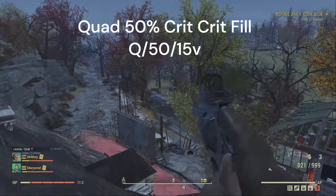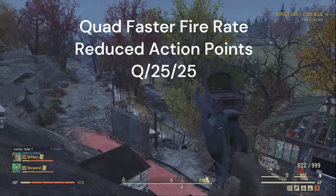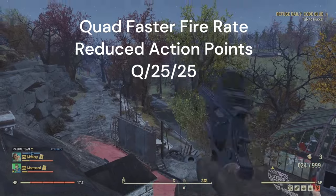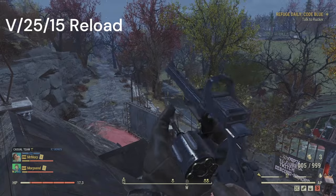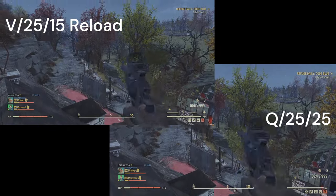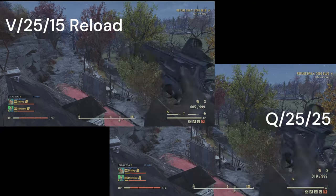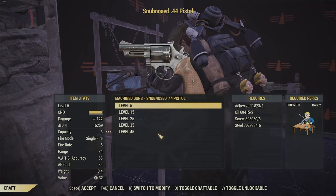With the faster fire rate versus the normal version, there is a noticeable difference, and even though it's not an automatic weapon so it won't benefit as much from faster fire rate, you can still see a noticeable amount of difference. When I tried out the reload version, I'm not sure if I was doing something wrong or if the perks are weird or it's bugged, but between the quad 25/25 and the reload version there's no visible difference with the reload perk on.